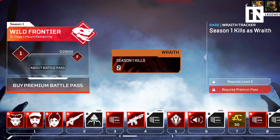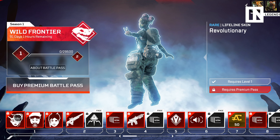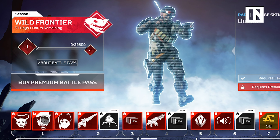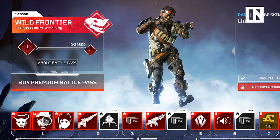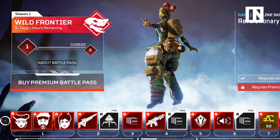Taking a look at the Season 1 Battle Pass, it looks like rank one — right when you buy the battle pass — you get three new skins for Mirage, Lifeline, and Wraith. And they're okay. They're kind of along the lines of Wild Frontier. It looks like each of them is tricked out with a new brand of camo.